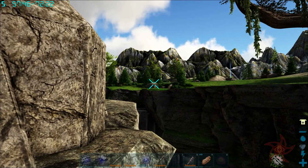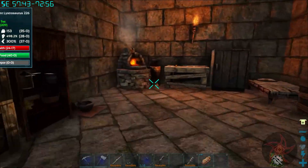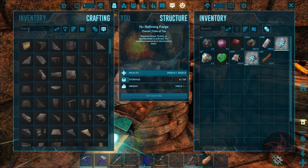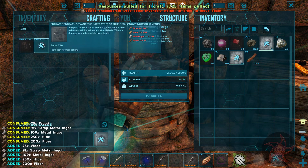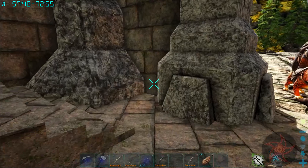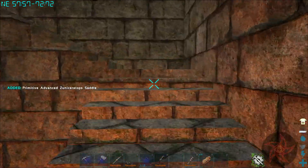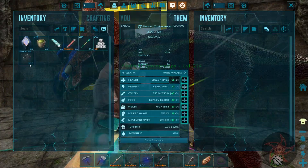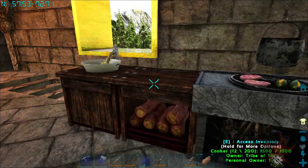Where did that young Chuanasaur go? Kind of want to keep an eye on him. Alright, cool — we have enough metal now. Let's make our way upstairs. Awesome — should try painting that sometime.